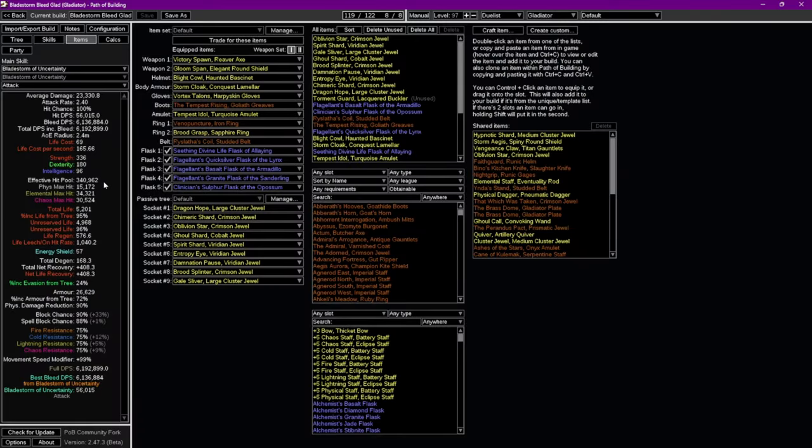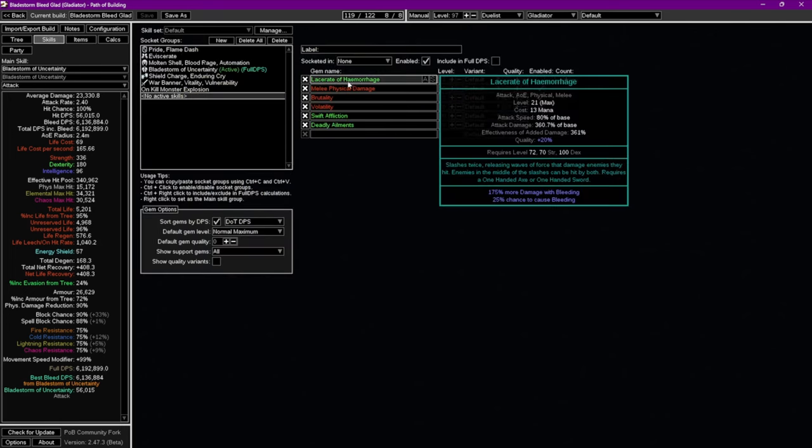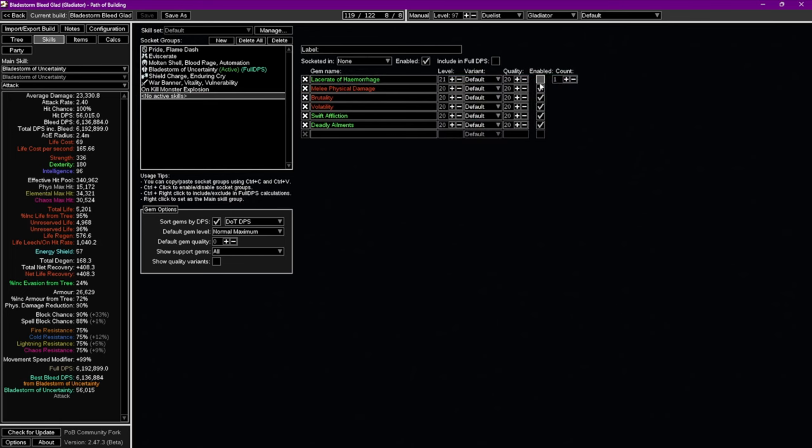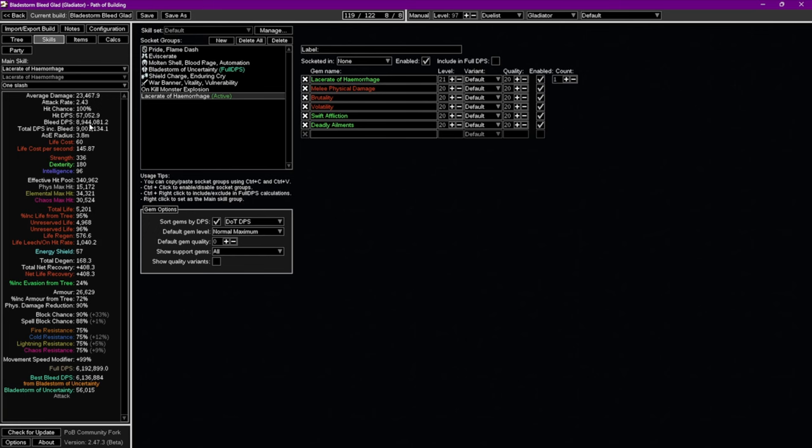Looking at our PoB — we have quite a bit of effective hit pool, which is pretty normal for a block Gladiator. Physical hits are quite low and elemental is all right. We're basically capped, and we have around 6 million DPS. Just to give you an example — here is Lacerate of Hemorrhage that you can swap to if you like, and that's just around 9 million with that one.